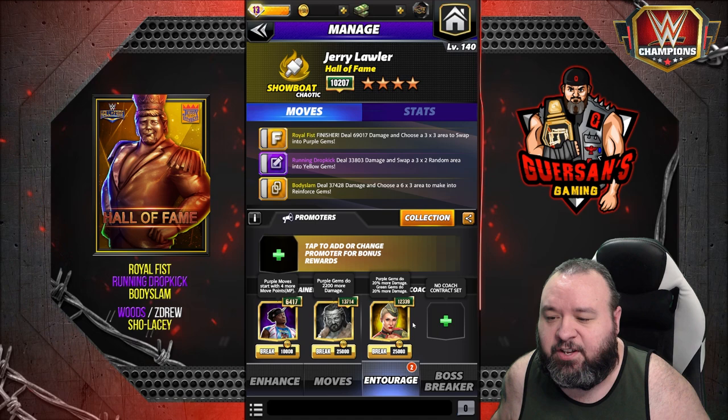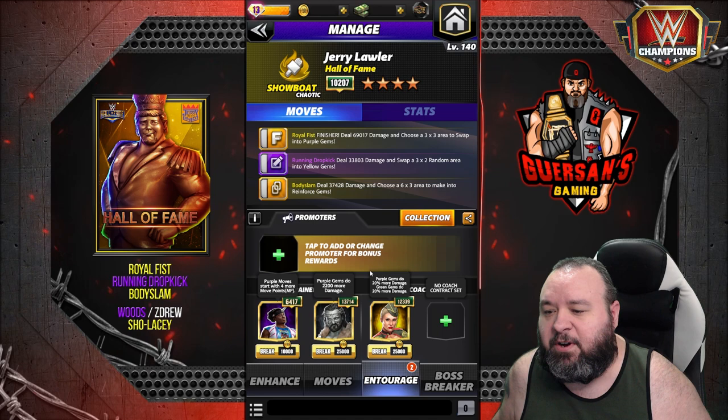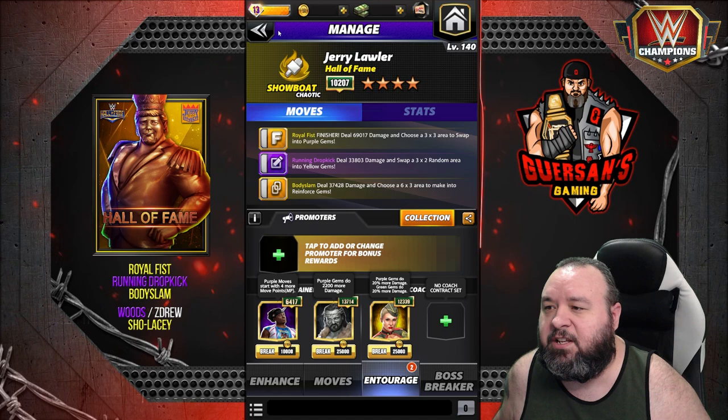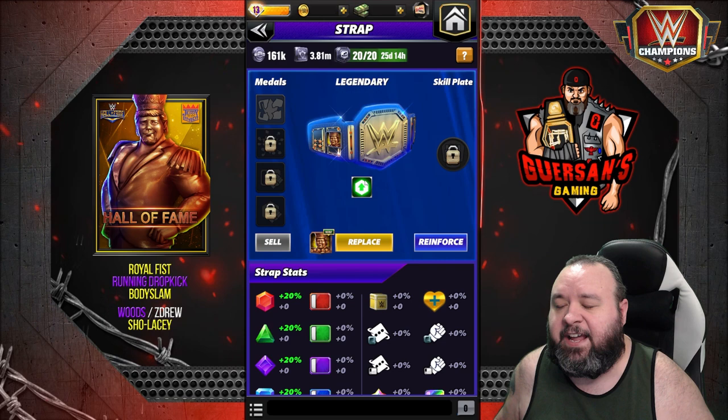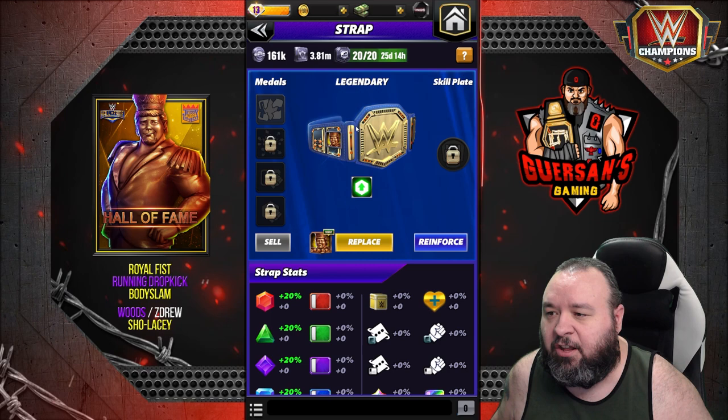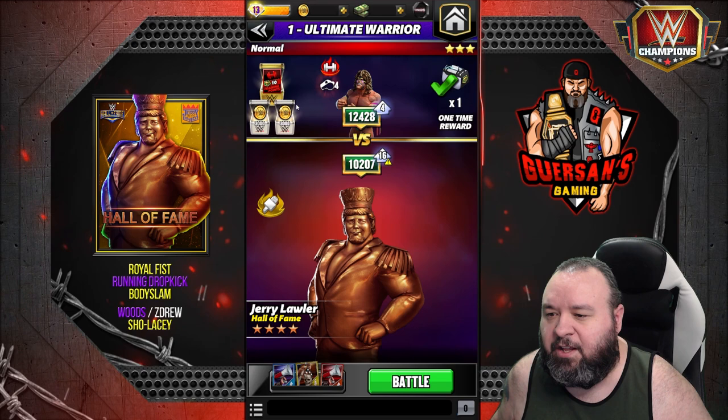For coaches, try to go yellow or ideally purple. I'm using Showboat Lacy, which everyone should have — she adds 20 to both purples and green. We don't care about the green but we do care about the purple. I also have a belt on which comes from the regular talent up event; it adds 20 to all gem damage, a very good belt for him. I don't have anything unlocked and I don't have any medals on either.